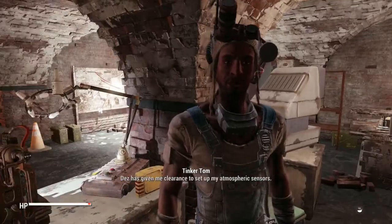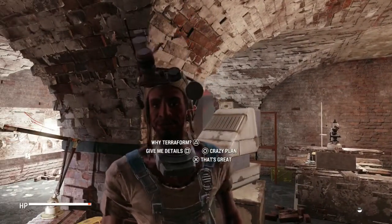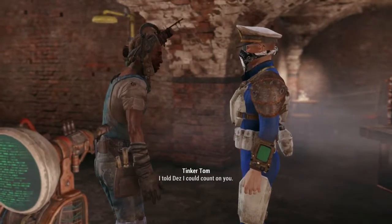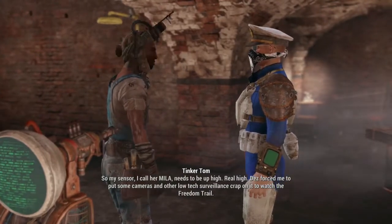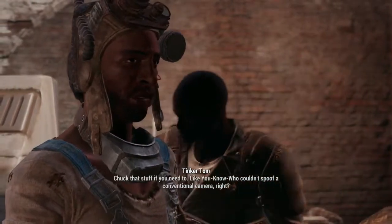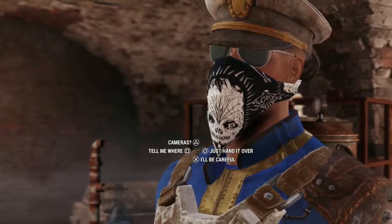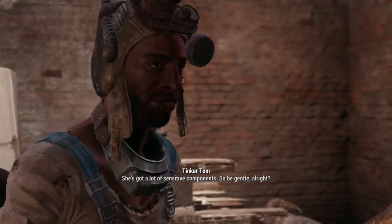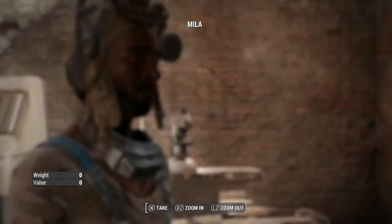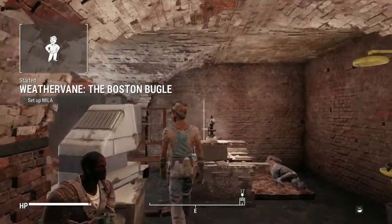Hey buddy. Dez has given me clearance to set up my atmospheric sensors. Finally, I can prove that the Institute is terraforming the Commonwealth. Eat that, Carrington. I mean, that's probably a good thing - it's not the best environmental conditions out there, so if they want to terraform, you should probably just let them. Yeah, that's really great, Tom. I told Dez I could count on you. So my sensor, I call Amila, needs to be up high. Real high. Dez forced me to put some cameras and other low-tech surveillance crap on it to watch the Freedom Trail. Chuck that stuff if you need to. Who couldn't spoof a conventional camera, right? Yeah, I'll be careful. She's got a lot of sensitive components, so be gentle. No promises. Hi Mila. I hope I don't stab you. We started the quest for Crazy Tom over here.